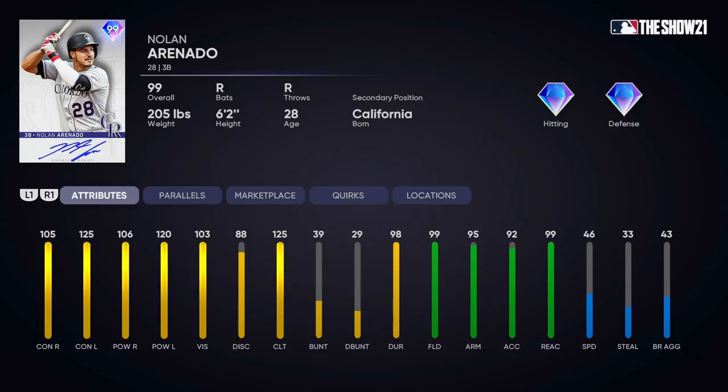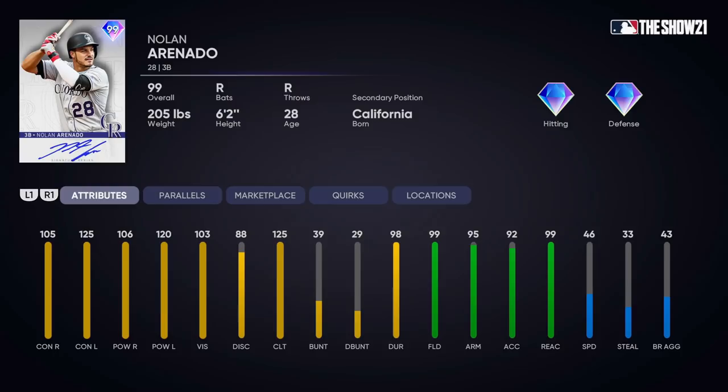At P5 he gets up to 110-111 versus right, and maxed out contact and power versus left. He has 99 fielding — Arenado is probably going to go down in history as a top three defensive third baseman. 95 arm strength, 99 reaction, so that arm strength gets up to 99 at P5. He only has 46 speed, gets up to 51, so he's not terribly slow but definitely not the fastest.